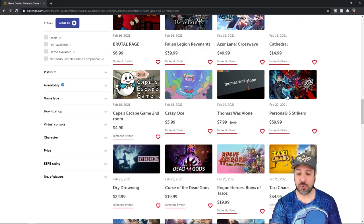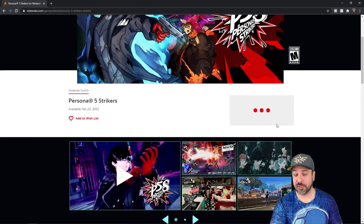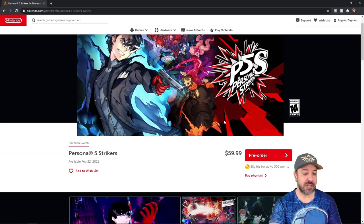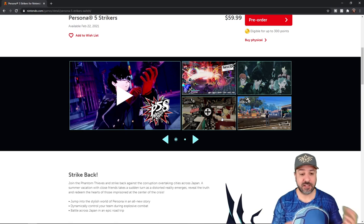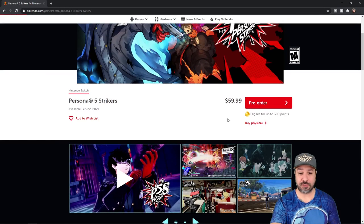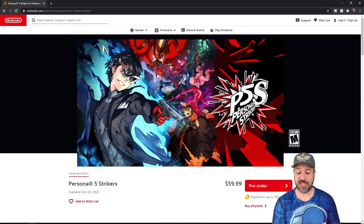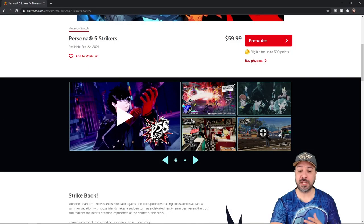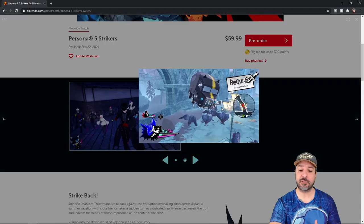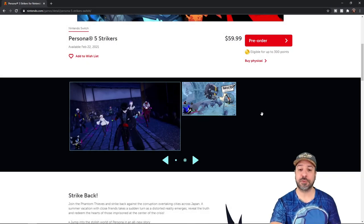We jump ahead to February 22nd, where Persona 5 Strikers will be releasing. I'm not the biggest Persona fan, but I'm going to keep an eye on this game nonetheless. Persona 5 is sort of the biggest hit of the Persona series, and this is an adaptation out of the RPG type — it looks like a Hyrule Warriors version but using the Persona characters. I think it's one of the huge releases for the month of February, and I do think it's going to sell a ton of copies and get a ton of attention. I'm really looking forward to seeing if the gameplay and frame rate turn out to be solid, because this could turn out to be a mega smash hit.